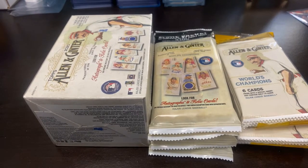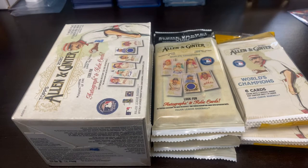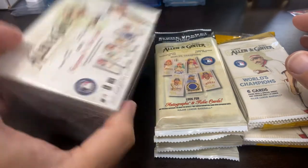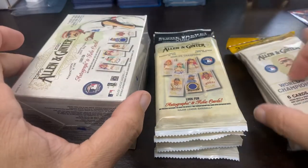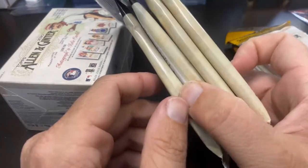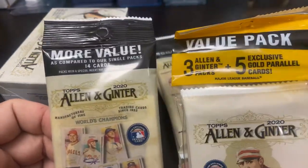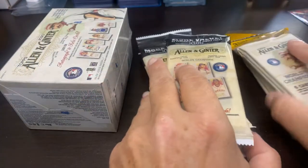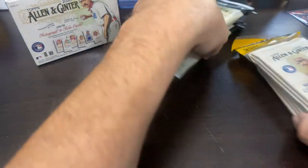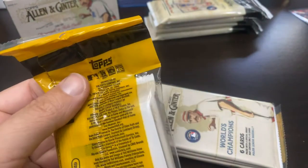Hey everybody, welcome back to Ripping for Ripkins. It's Cory, and today I'm going to do a retail review. I got $60 worth of Allen & Ginter: the $20 blaster, two value packs, and four fat packs. I'm going to open up each one and see what you can expect from this product and see if you want to go out and pick some up.